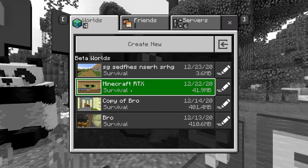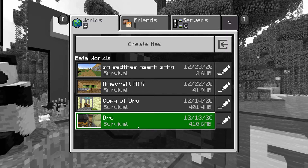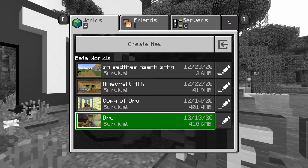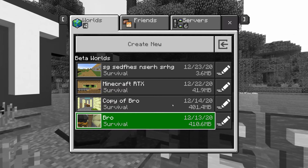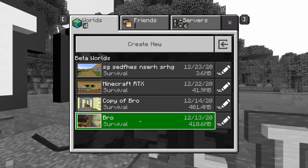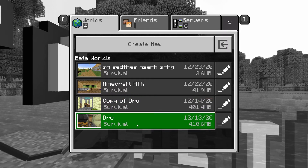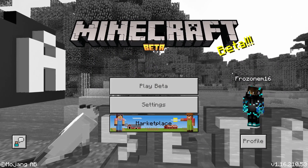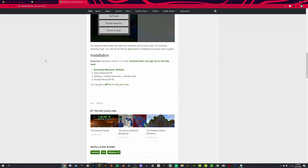Another thing to note: make sure instead of playing on your normal survival world, you copy it. Do not use the original because once that world goes to the beta, it cannot go back. So once you play it while in the beta and you go back from beta to normal, you cannot play that world again. So copy your world, or just expect to not go back from the beta because you enjoy RTX so much. But that's it, that's all for the tutorial. Hope that helped you guys, and I'll see you in the next video.